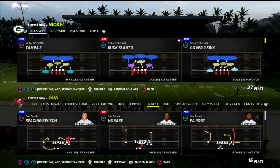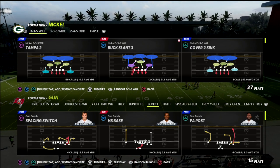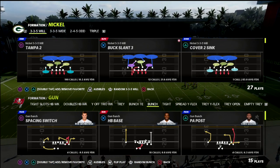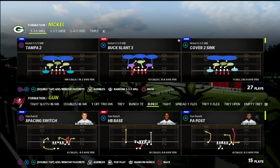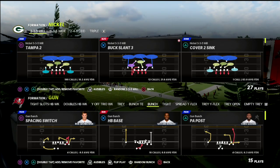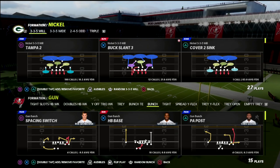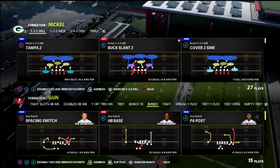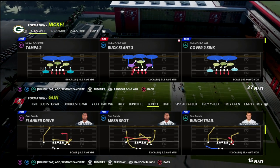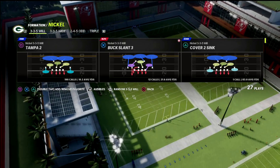In this video I'm going to show you a simple little way that you can get some pretty cool pressure out of the Nickel 335 Will in the Chicago defensive playbook. The Nickel 335 Will is one of the most slept-on nickel packages in the game because of what it can do from both the pressure perspective as well as a coverage perspective. It gives you access to a lot of really effective match concepts but also some of the best blitzing concepts in Madden 22.